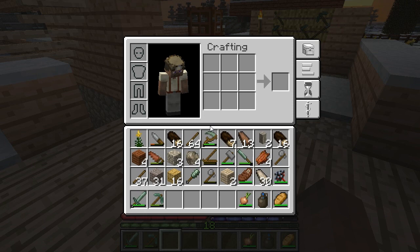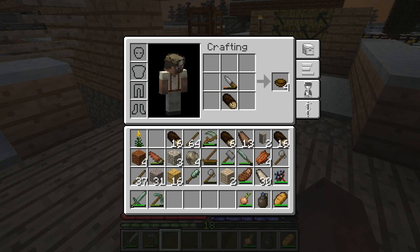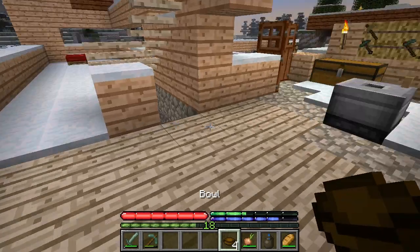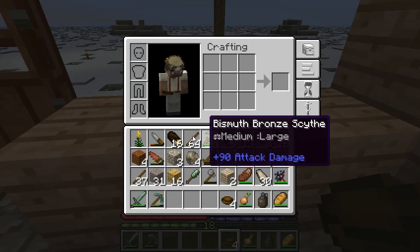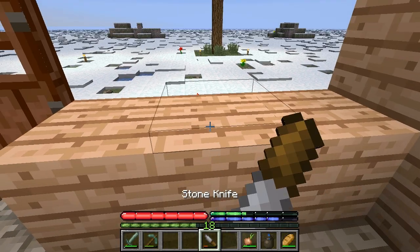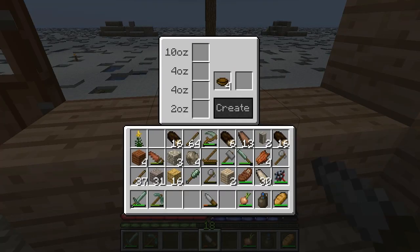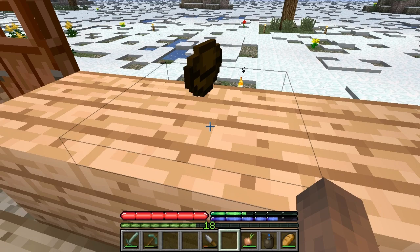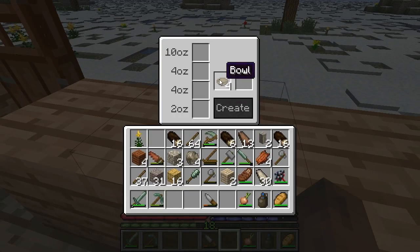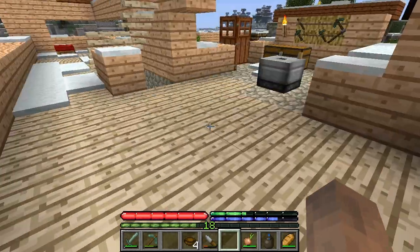There's a thing where if you take a log and you put it in with a knife, you get four bowls. I think I have to do it with the knife — there we go. See, my bowls are gone from my inventory, but if I go here, there they are. I think I can pop them off. So that becomes like a cooking surface, and you can make meals on it.